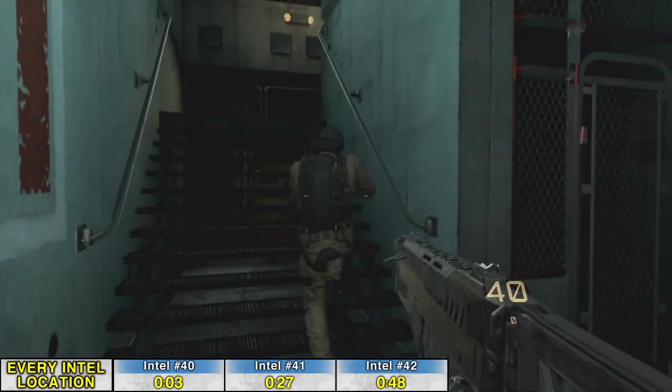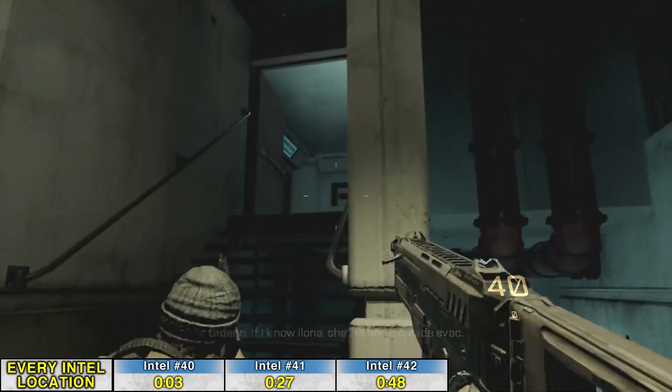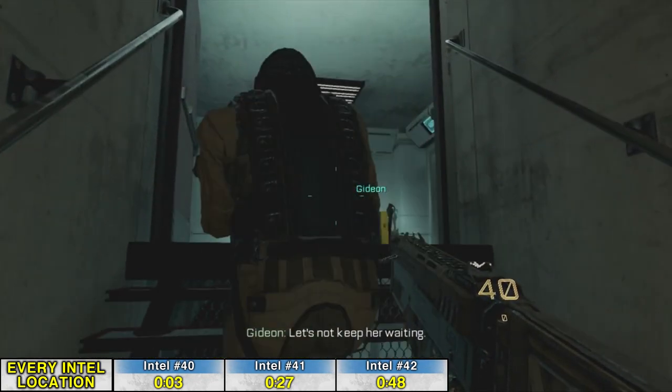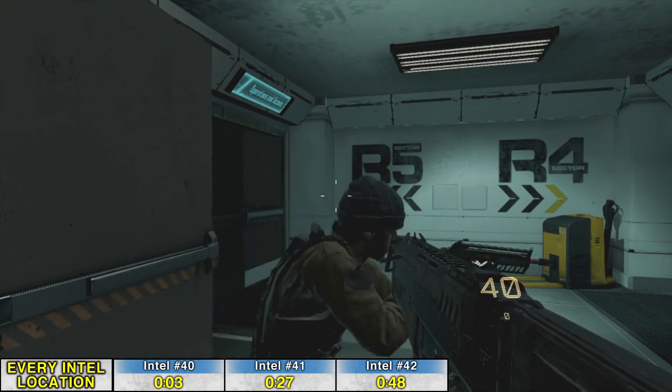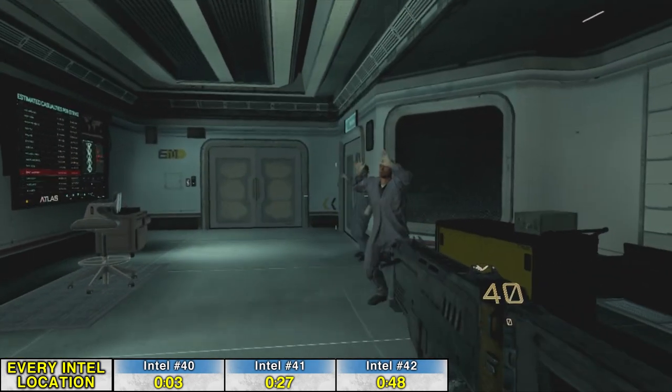Intel locations for the second-to-last mission in the game. You've lost your left hand again — keep an eye out for that little set of stairs and then the R5 and R4 markers on the wall. You are really close.